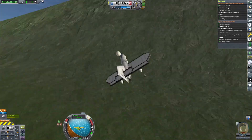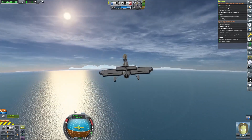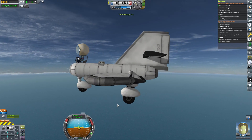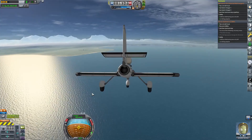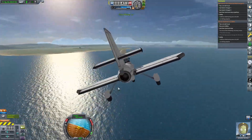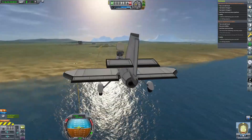Fortunately for us, Jeb is a natural pilot with no fear. Perfect flying Jeb — you're all clear to return. For this return flight, we can test out the stability of this plane by turning off the SAS and just using the trim functions. Overall, this seems like a pretty good plane.